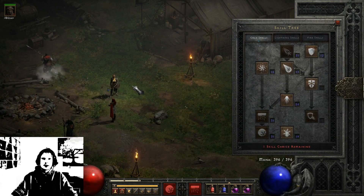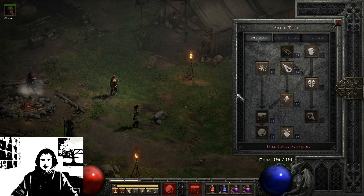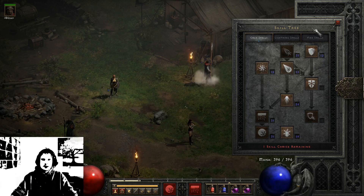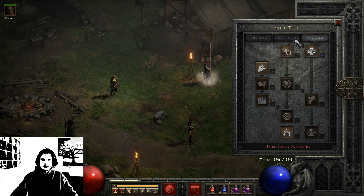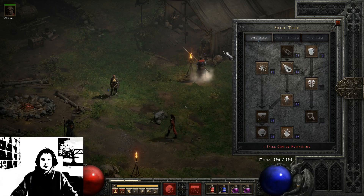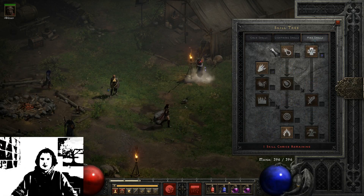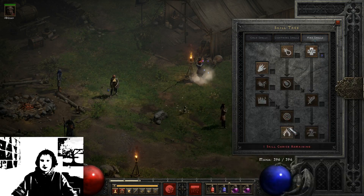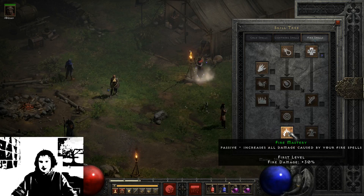The Sorceress in Diablo 2 Resurrected is a mage-like character. When you start you have the choice between three different skill trees: the Fire Spell skill tree, the Lightning Spell skill tree, and the Cold Spell skill tree. The Fire Spell skill tree offers Firebolt, Fireball, Meteor, and Fire Mastery.